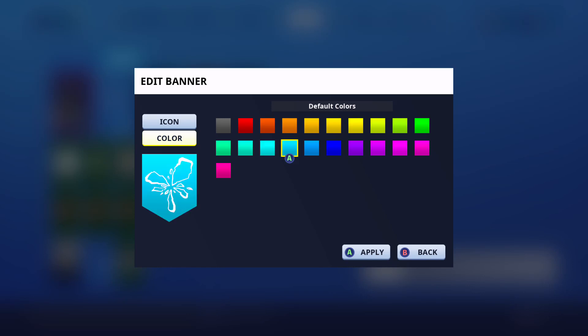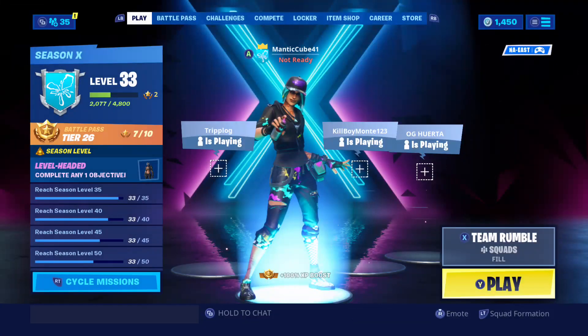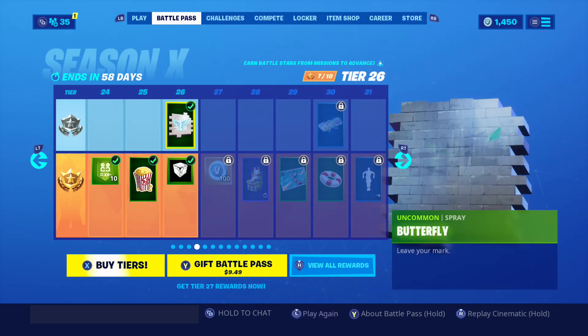I got a banner too — check out my banner that goes with it. I like it! This banner just got unlocked. Let me change the color... I'm gonna go with that blue — looks pretty dope.